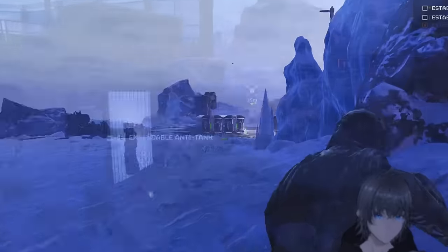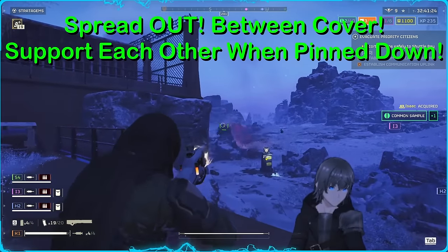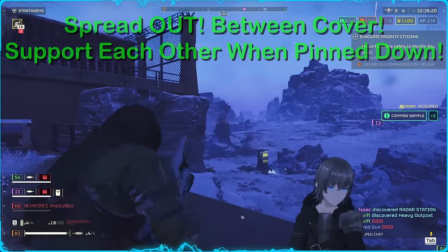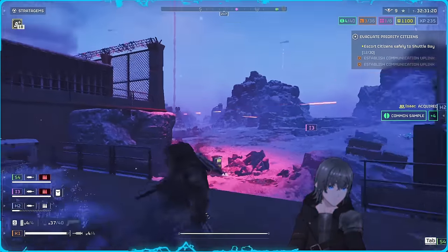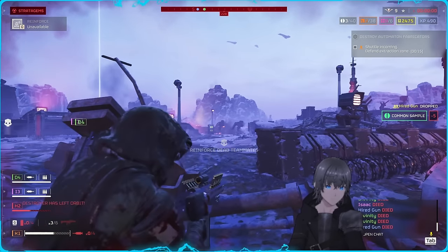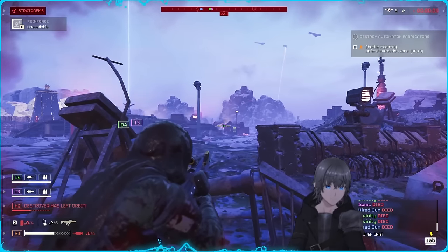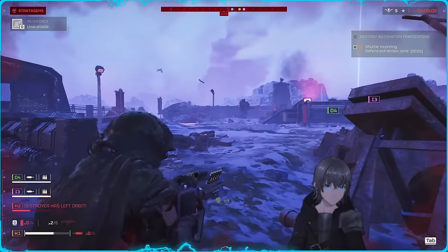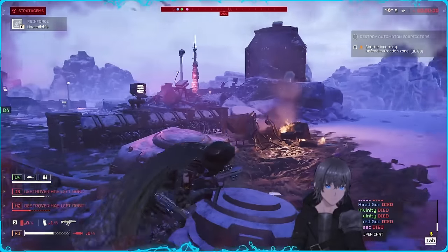Tip number five: properly spread out when taking cover, as the automatons have a very hard time focusing on multiple targets at once. Each pack of enemies is very often laser-focused on just one player at a time, meaning if you spread out properly, you can cover each other as they pin your allies down. Shifting the enemy's focus around your team until you have the upper hand is especially useful when a pack is too large for you to get shots out between their staggered internal cooldowns, effectively leaving you suppressed. Alleviate this situation by swapping who is being targeted, and never take cover behind the same piece as your allies.